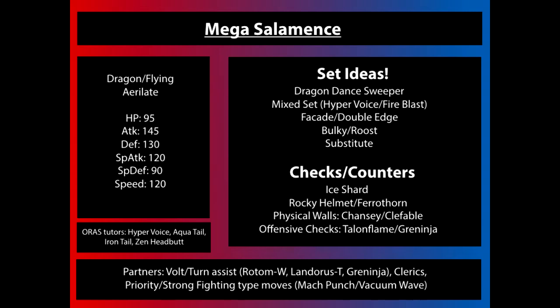Some other sets that are probably less common but I think will be more effective are a mixed set. Hyper Voice, of course, can go through Substitutes, will still get the Aerilate boost, and is being fired off a great 120 base Special Attack. Using that alongside something like Fire Blast or Hydro Pump for coverage allows for almost perfect coverage against anything that's going to switch into Salamence.